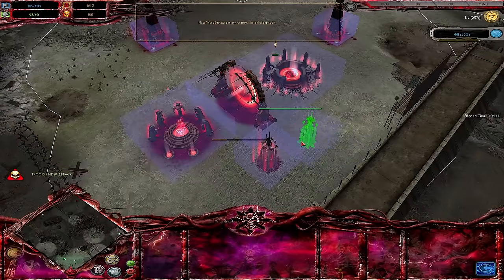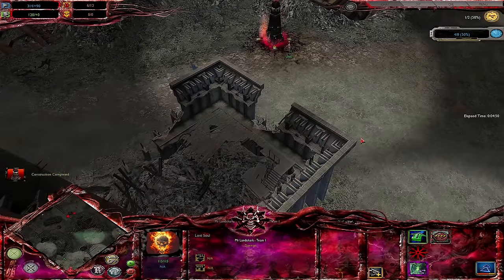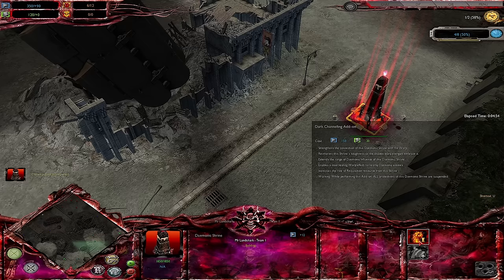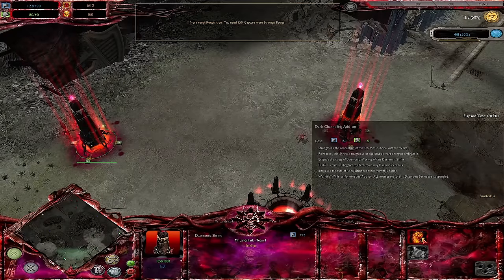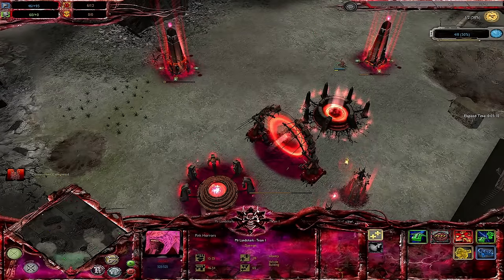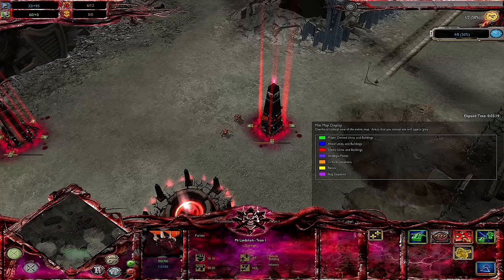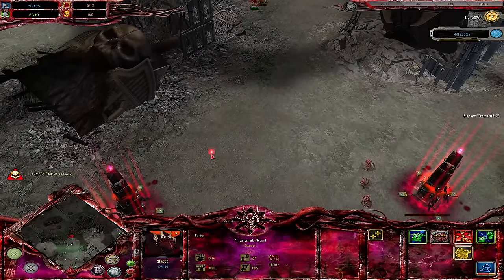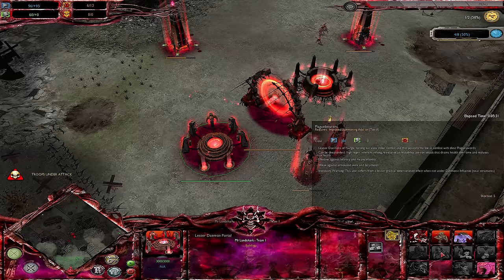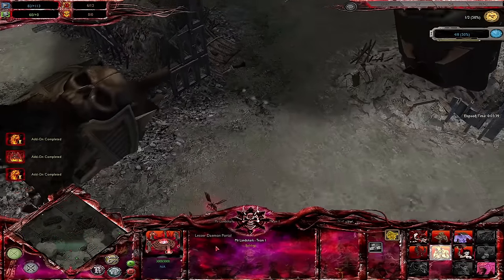Chaos Demons. The first big change is that they increase the pop cap gained from their lesser demon portals and their greater demon portals from 4 to 6 and 4 to 5 respectively. Quite often you'll see Chaos Demons end up in a situation - it's like Sim City but Chaos version - where they end up with large sprawling bases, which doesn't make much sense for entities that don't have much pull in the physical realm. Being able to build less but host more units should allow the demons to spend more money on actual units while keeping their bases nice and compact.